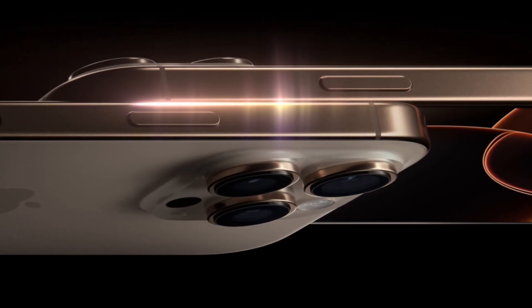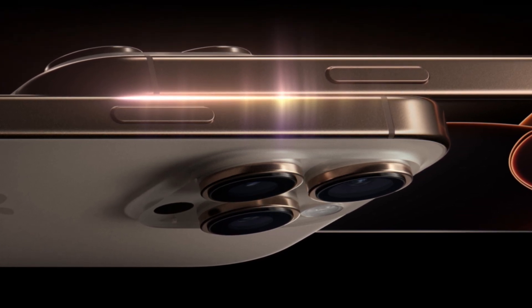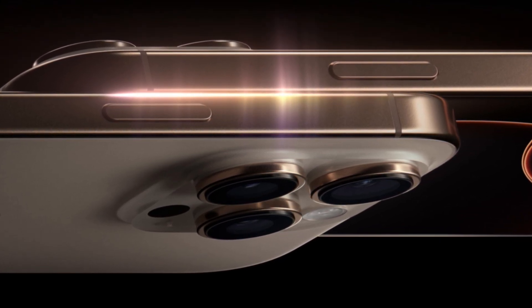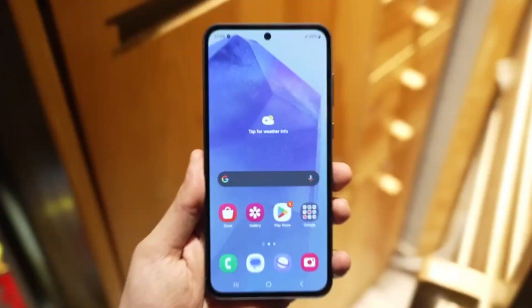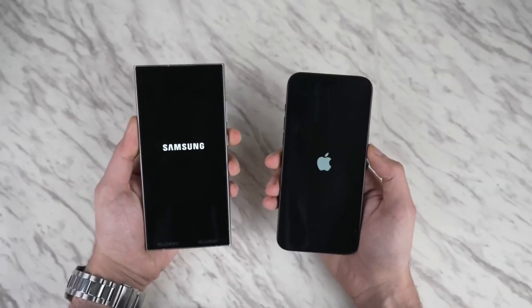One new feature for the iPhone 16 Pro Max is its ability to drop to an incredibly low one-nit brightness level, making it easier on the eyes in dark environments. Samsung's display already hovers around this level, so both phones are excellent for nighttime use.